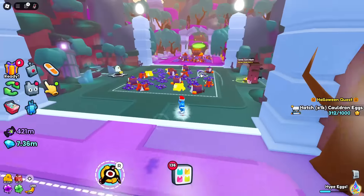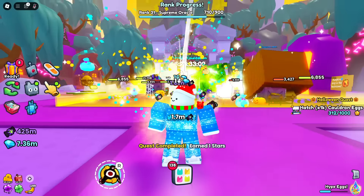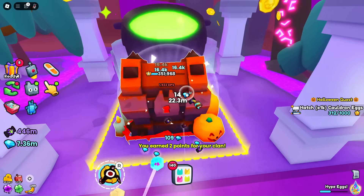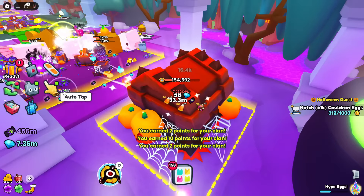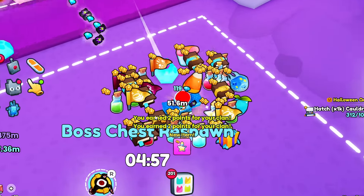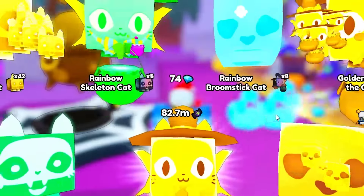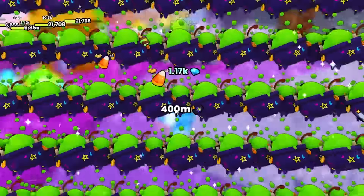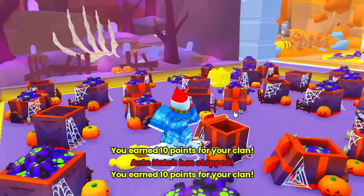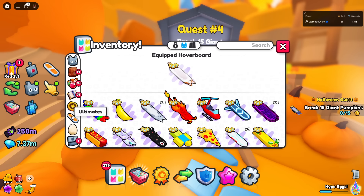The other one at spawn is definitely easier to get. It's a nice feature that the developers introduced — two events inside of one, so you can choose what to grind for. I want to finish my Halloween quest, so let's hatch the cauldron egg. Let's break this breakable first — it gives candy corn. I've finished the first quest, which means I just got the booth!